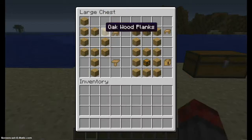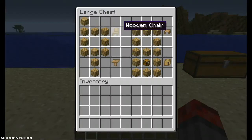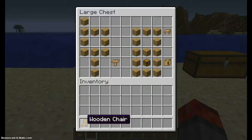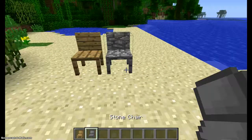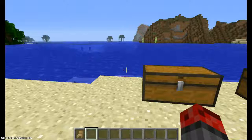So to start off, we have wooden chairs. You can make them with the same crafting recipe using stone too. I decided to go with wood because wood, in my opinion, looks neater. Look — there's wood, and here's stone. Yeah, wood looks a little more neat, in my opinion. So that's why I did wood.